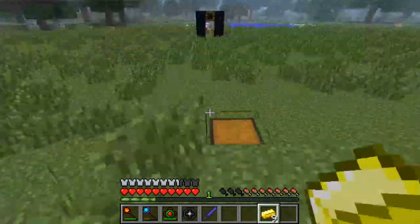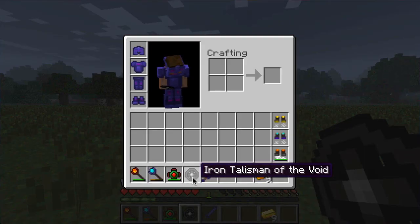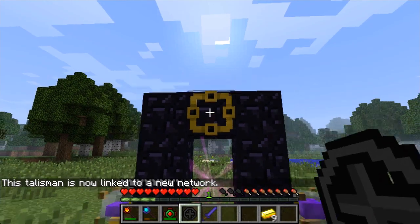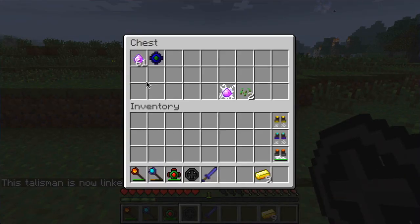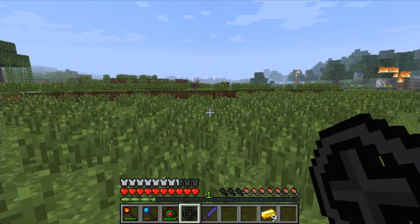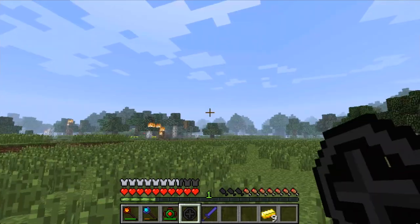Now we're going to take a look at some of the talismans. In my hands I have the iron talisman of the void which allows you to teleport. You right-click a void you want to link it to and it will say at the bottom that the talisman is now linked. You need to have a V crystal in your inventory when you use it, but you can walk anywhere and whenever you right-click with the talisman it'll teleport you there. It depletes one crystal every time you use it.